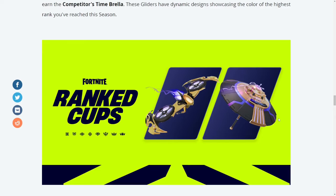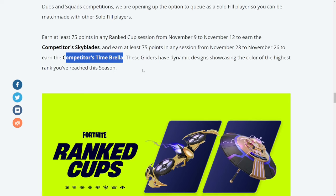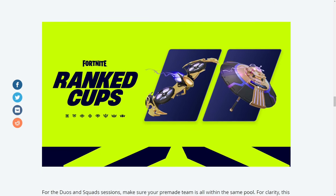Hello everybody and welcome to the channel. In this video I'm going to show you how to unlock the competitor's time umbrella, which is right here. It's basically an upgraded version of the victory time umbrella, which you get by getting one victory royale in Fortnite OG.